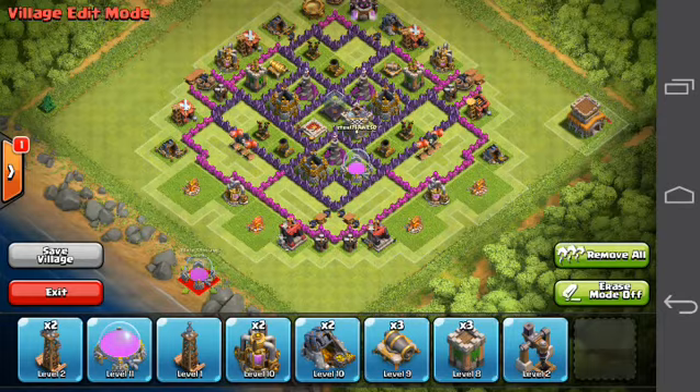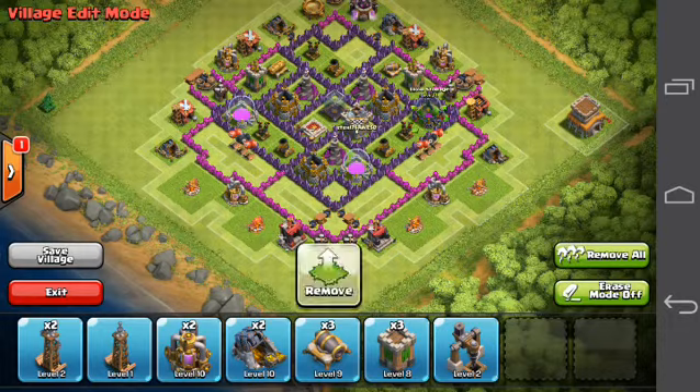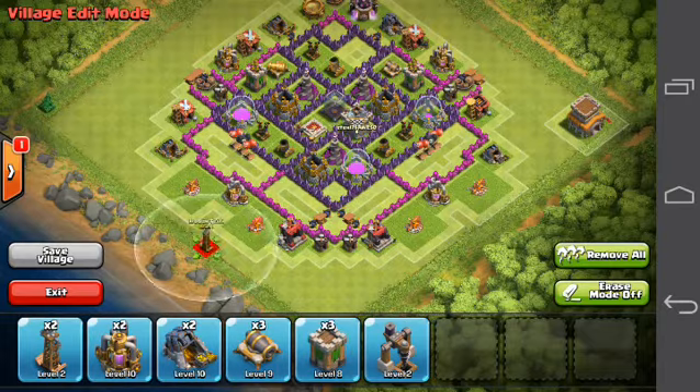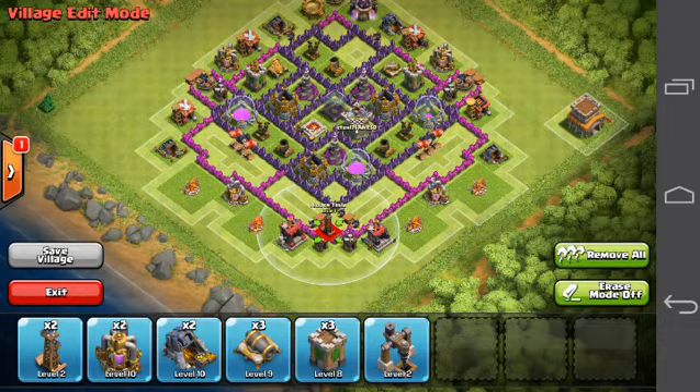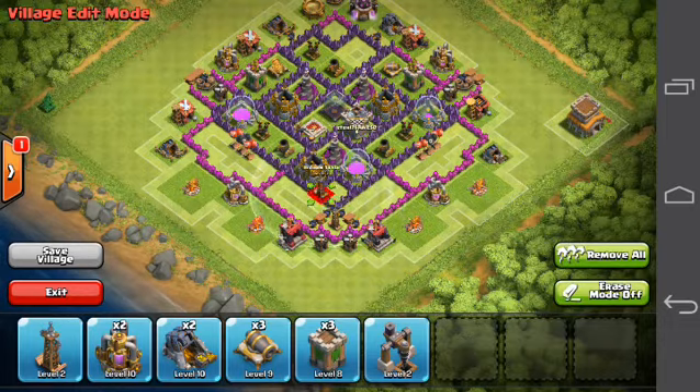Now doing my last two Elixir storages, one here and one here. Let's put our Hidden Teslas down — one right here, one right here, and one right here.